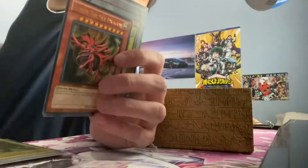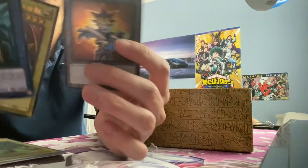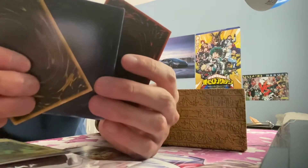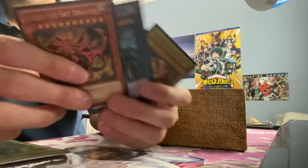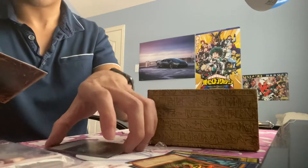The lighting's pretty bad. And then, of course, they gave you the three Egyptian God cards in here. Wow. And then of course the Yugi Token. It's pretty cool. Look at the back — the color, the front — it's very nice. Of course, we're going to be sleeving this up so that way they don't get damaged. It's pretty nice.